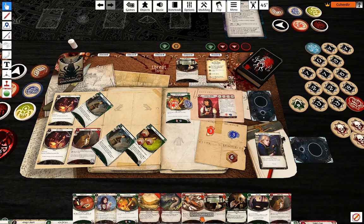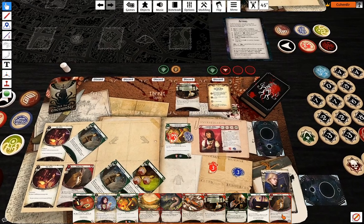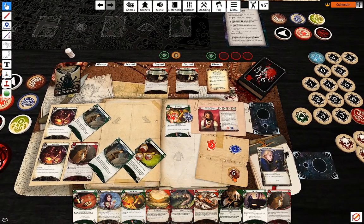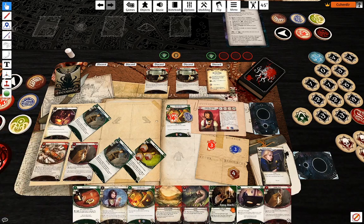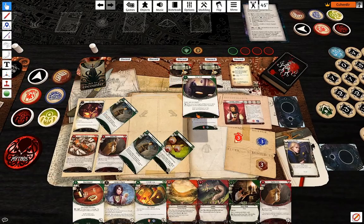Now let's look at our hand size. I'm going to use my second action to play Drawing Thin, my third action to play a Grissy Totem, and my last action to play Lone Wolf.